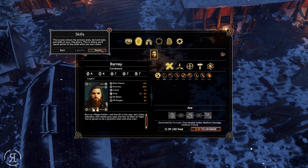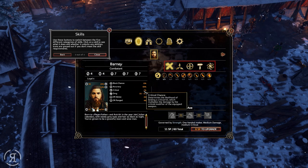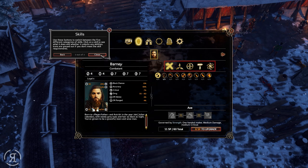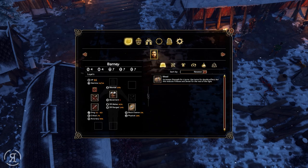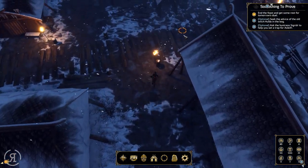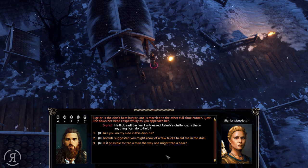The stats screen shows primary stats, derived stats, and so on — you can hover over all of them to see what they do and where they come from. Click on a skill to see what it does and whether it unlocks any abilities; icons are grayed out if you don't meet the skill requirements. I go into my inventory and equip the new quilted armor. Now let's go ask the huntress about a trap.